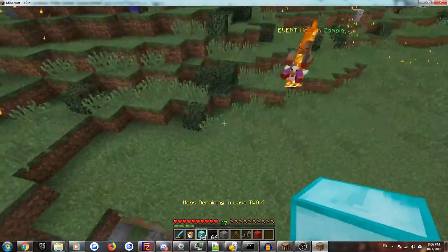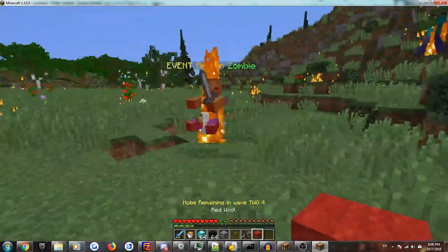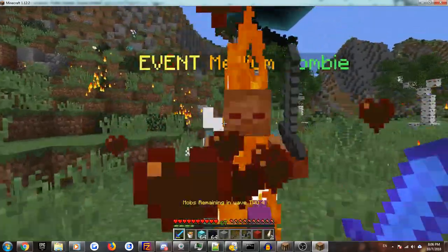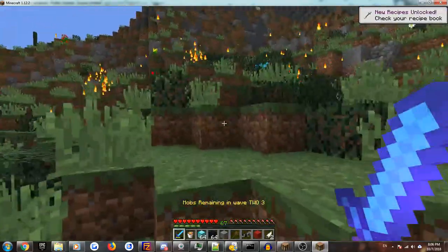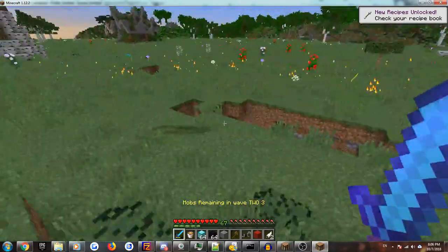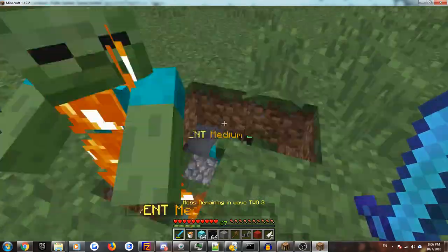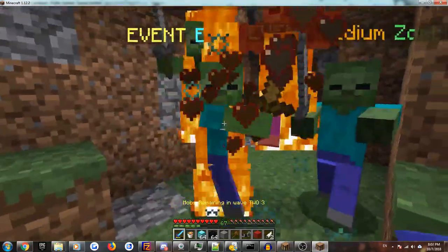Unfortunately I seem to have fallen into a ravine, so I'm going to have to fly out of here. Oh wow, a chicken zombie — that's got to be random. Alright, there they are. I'm just going to go down there and kill them.